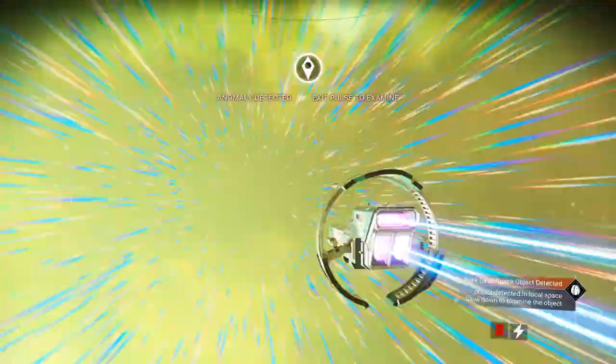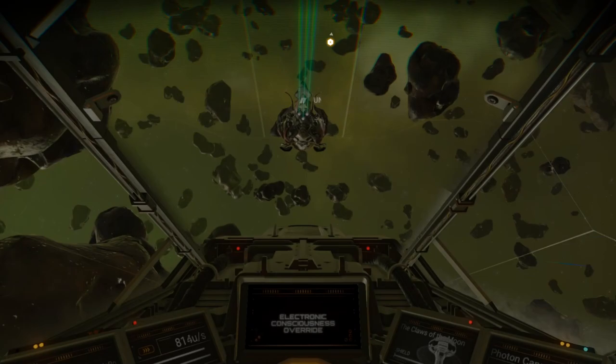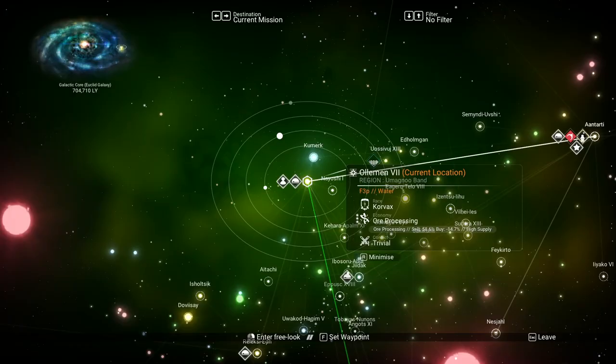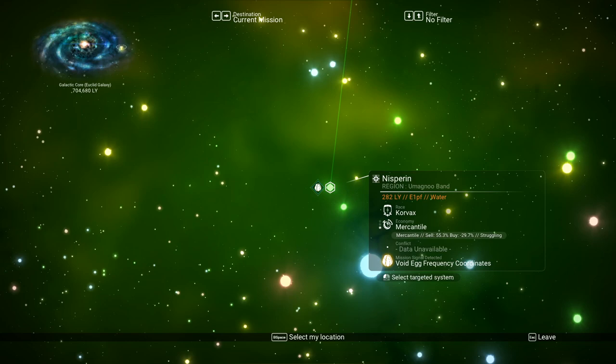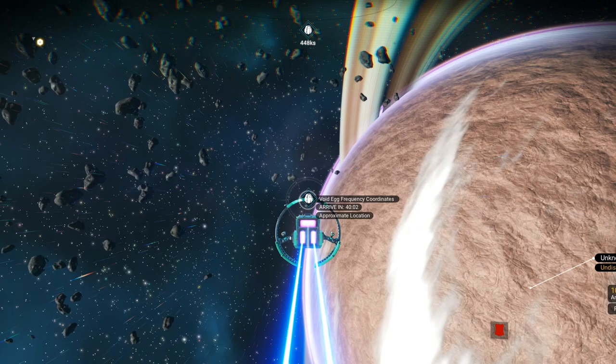After you get the Void Egg, go to space. All you have to do is use the pulse engine until an object tells you to slow down. After you slow down, there is a mission — answer the communication and click continue to listen. It will send you to a location in another system. Go to the galaxy map and follow the green light down to the system that has an egg icon next to it.